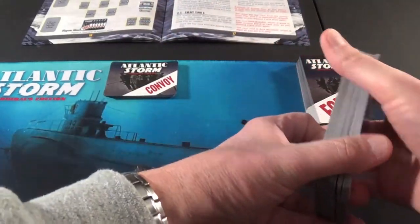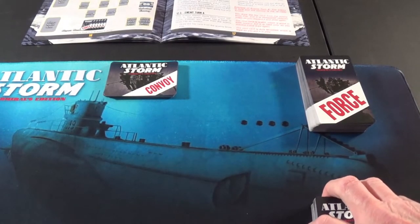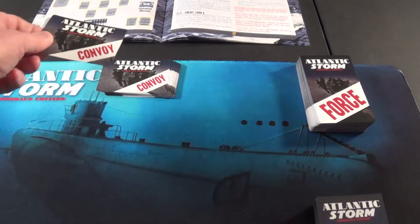I substituted out the cards that you take out for the Allies and put in the ones that we'd taken out before for the Axis. So we got everybody all lined up here. Let's get started and see how we do on this one. If you remember from my other video, I got my butt whipped. So let's see what we get.